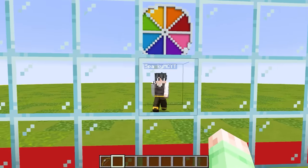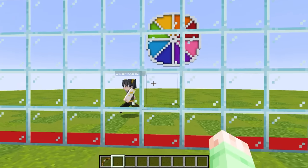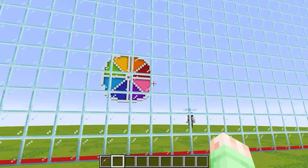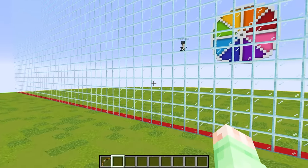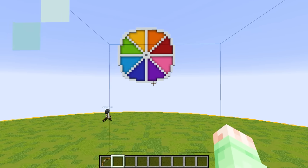Sparky, are you ready to get this roulette battle started? Oh yes I am, Cardi. I'm gonna choose some crazy colors. We'll see about that. Anyway, let the battle begin! Now that the mob battle's officially begun, we're actually gonna start off by cheating with this one-way glass wall, which is gonna allow us to see exactly what color Sparky chooses on the roulette wheel and how we'll be able to counter it exactly.